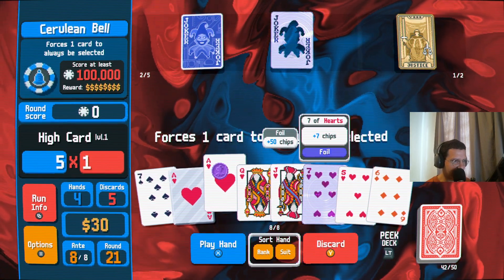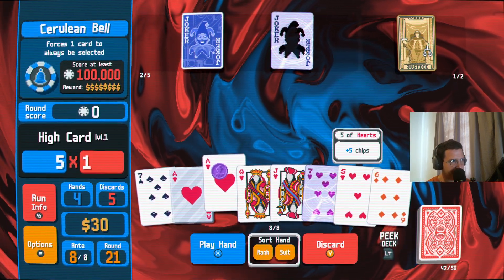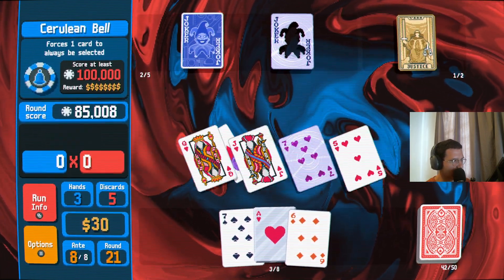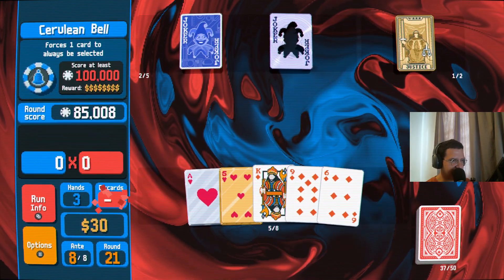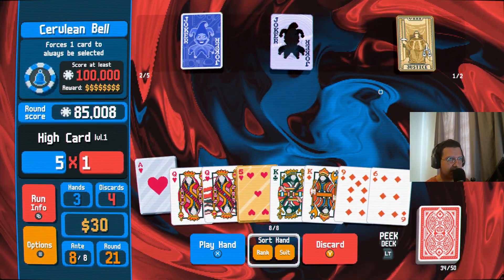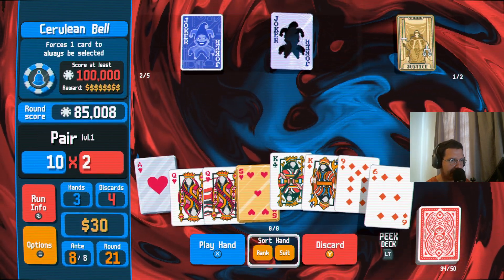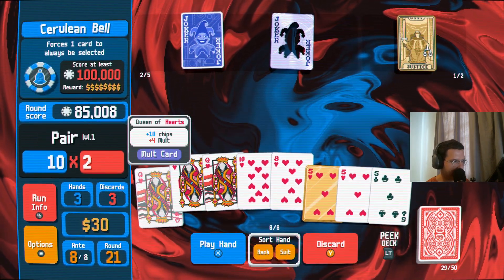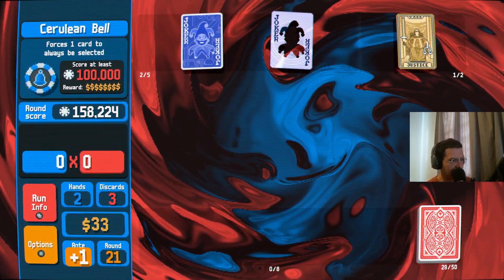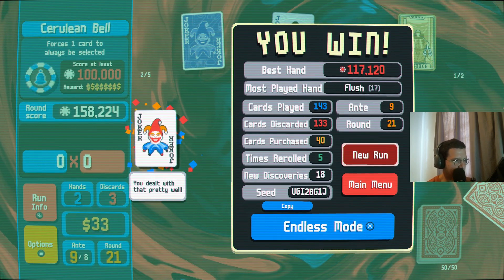Forcing one card to always be selected — we've got an ace. Do we just play it? Destroying cards — I don't think we need to do those. Nothing really great here. I guess we'll take a four of a kind. Pretty straightforward run at the end of the day. All you need is two malt cards — that's all you need. We're going to call it there on this one.